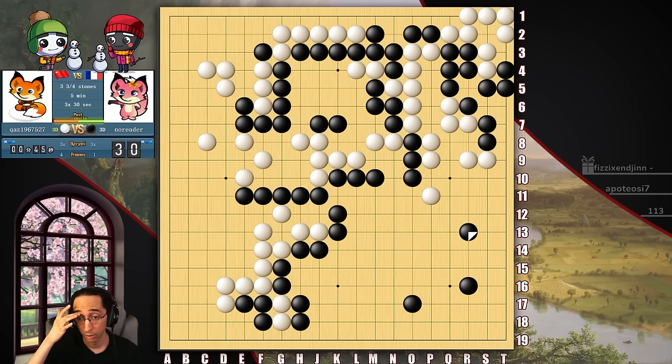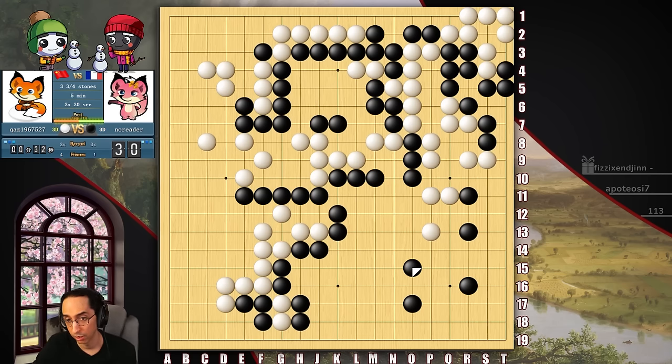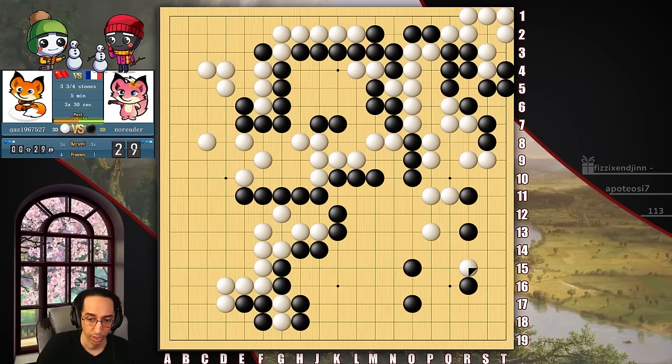Take a threat — little threat here. Threatens to cut through. Once again, if they play something weird I'm going to follow up and kill them. And then now we'll just chill. We're not trying to kill anything. We weren't even trying to kill the upper right. I'm just going to take my profit. Until he does that — let's see what he wants to do here.